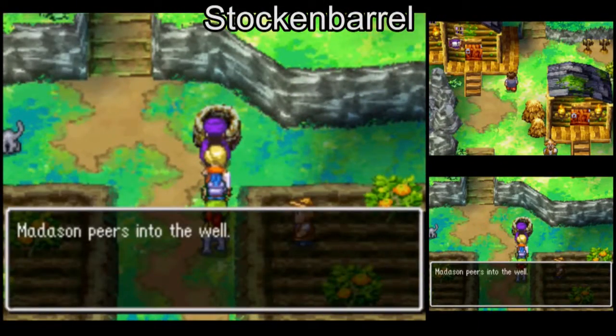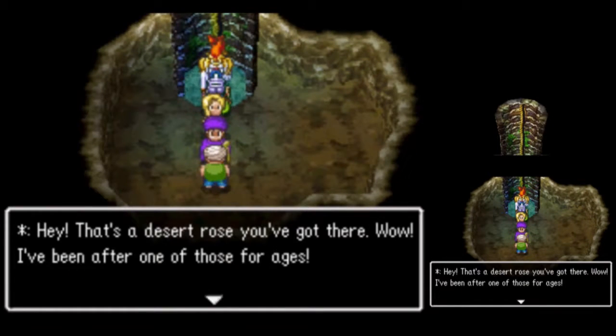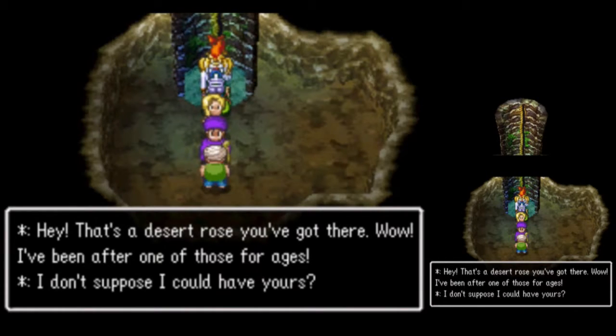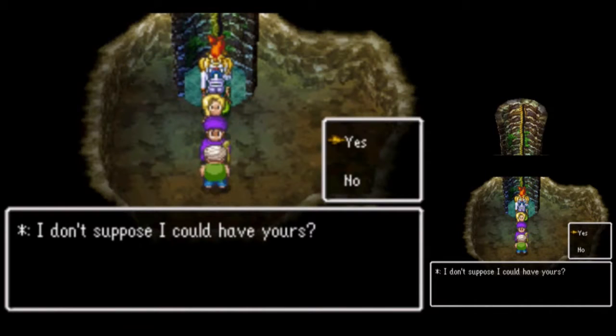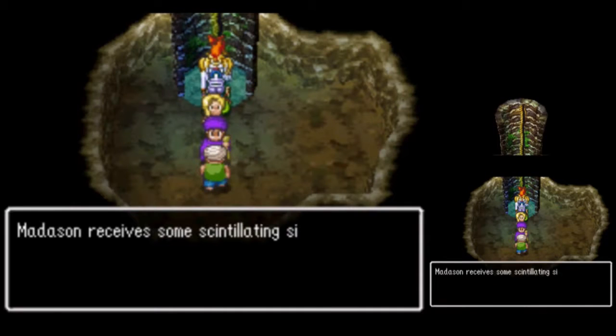Now we're in Stock and Barrel. We'll go down the first well. Hey, that's a desert rose you've got there. Wow, I've been after one of those for ages. I don't suppose I could have yours? Yes, you could. Blimey, thanks a lot, mate. Here, I'll give you some of the world-renowned Scintillating Sinter in return. And we have gotten some Scintillating Sinter.